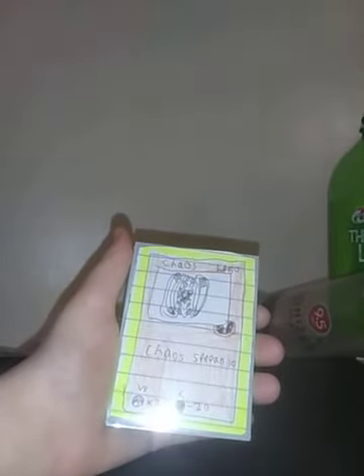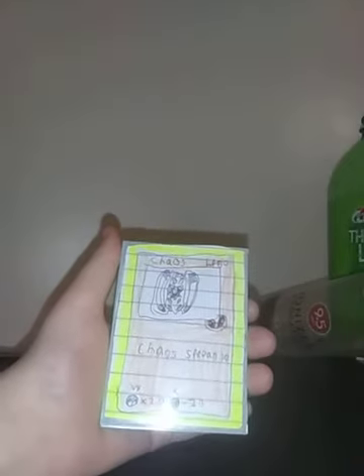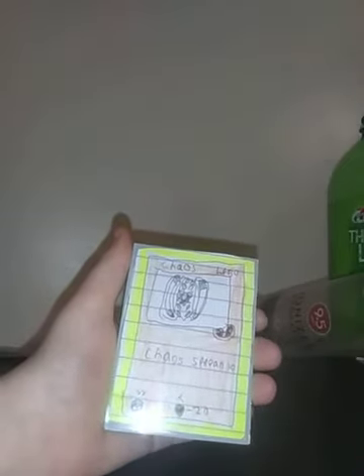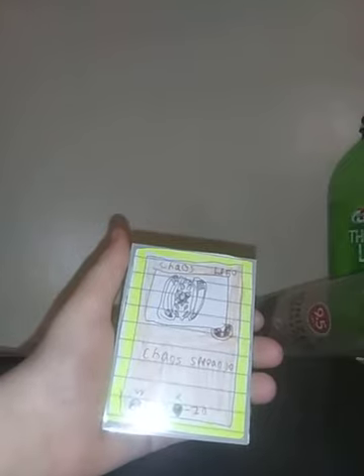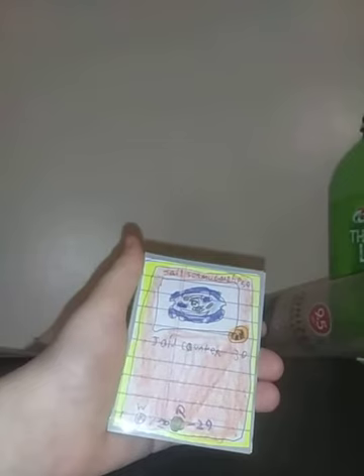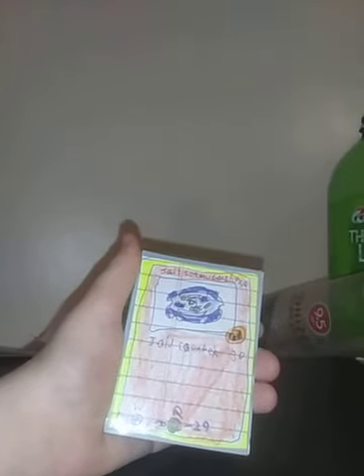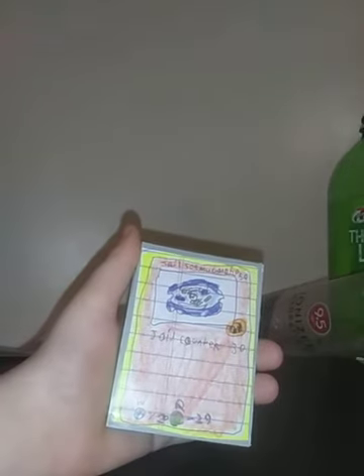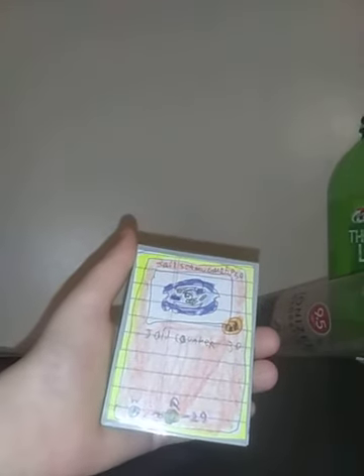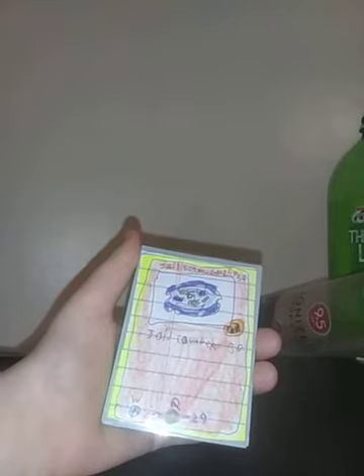Chaos, HP 50, it's a Stamina Type, Chaos Spread 10, Weakness: Fighting, Resistance: Defense. Jail Dromigan, HP 50, Stamina Type, Jail Counter 30, Weakness: Attack, and Resistance: Defense.